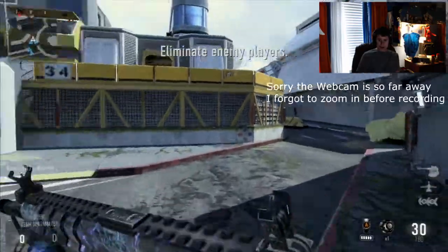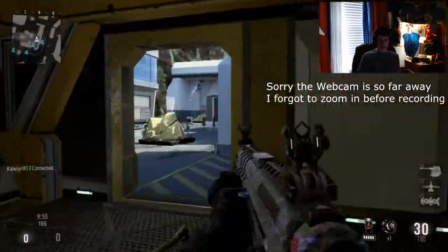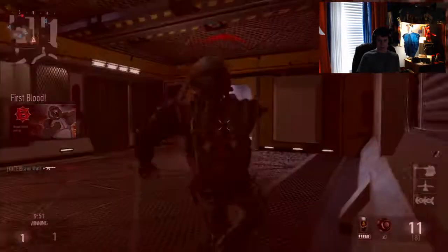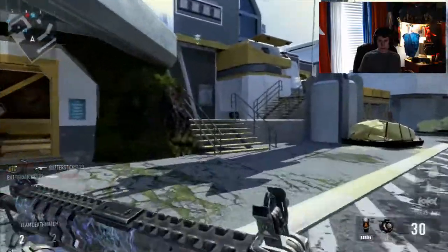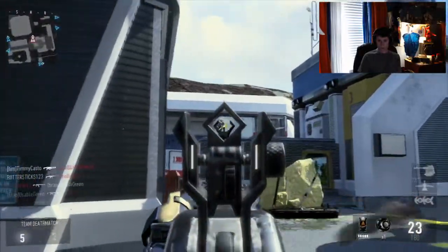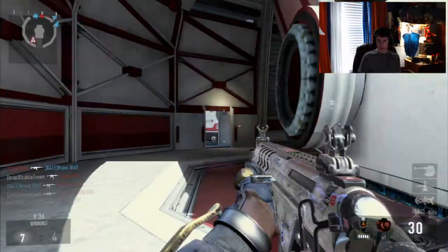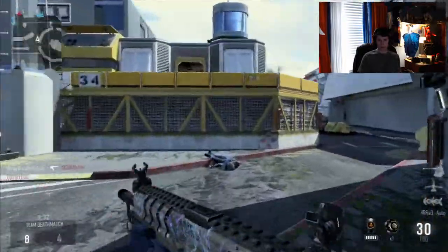Welcome to an episode of Van Forkker. Today we're going to be using the HBR with no attachments, nothing on it, to see what we can do. First kill, first death — got that. We're running the UAV, bomb runner, bomber, whatever you want to call it, and a sentry gun. Should be pretty fun to use.